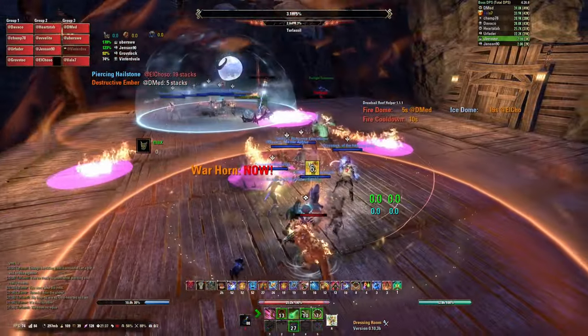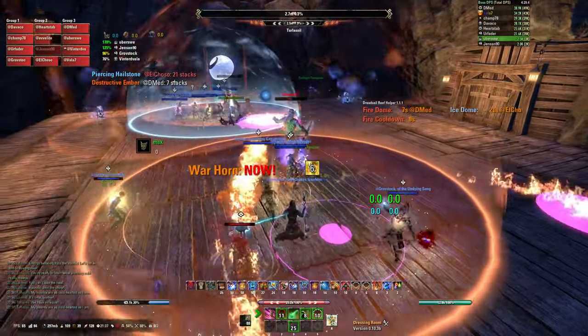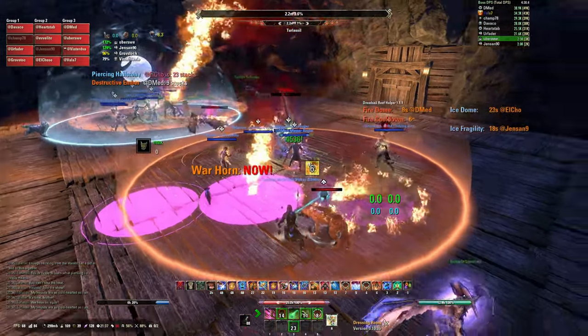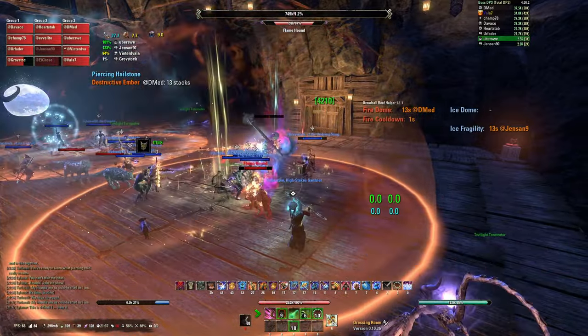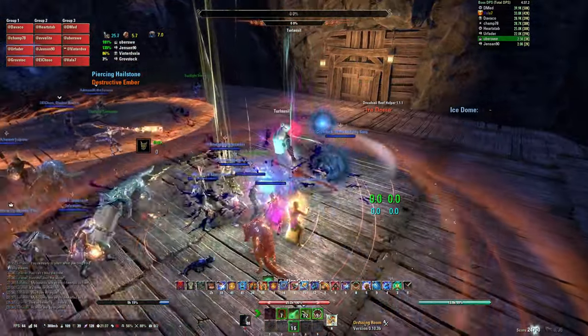Both bosses should be killed at almost the same time. Once one boss is dead, it will no longer be possible to grab a new dome of the opposite type. Eventually the remaining boss will begin the teleport phase again, which typically results in a wipe as the boss can't be interrupted.